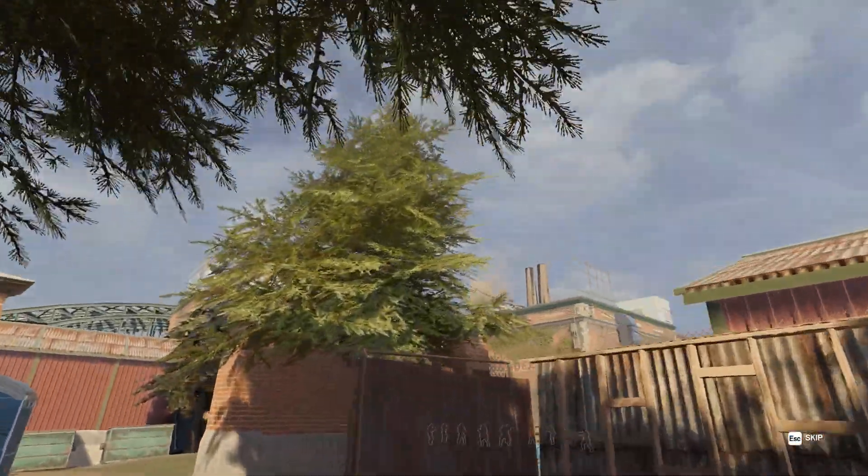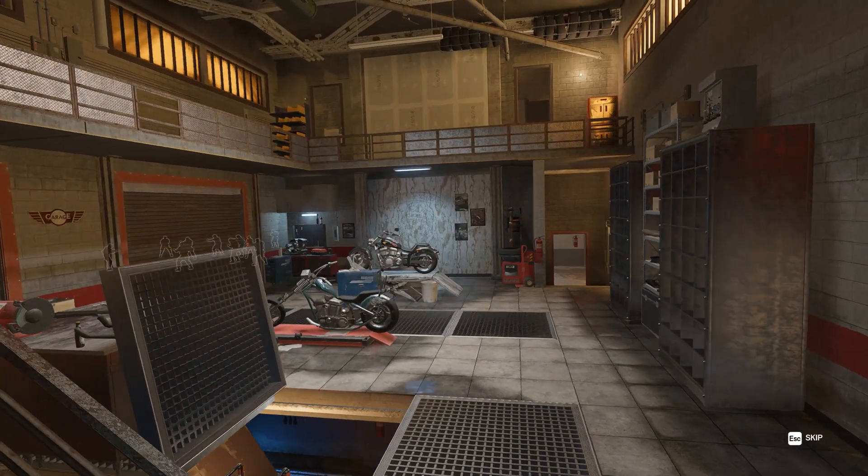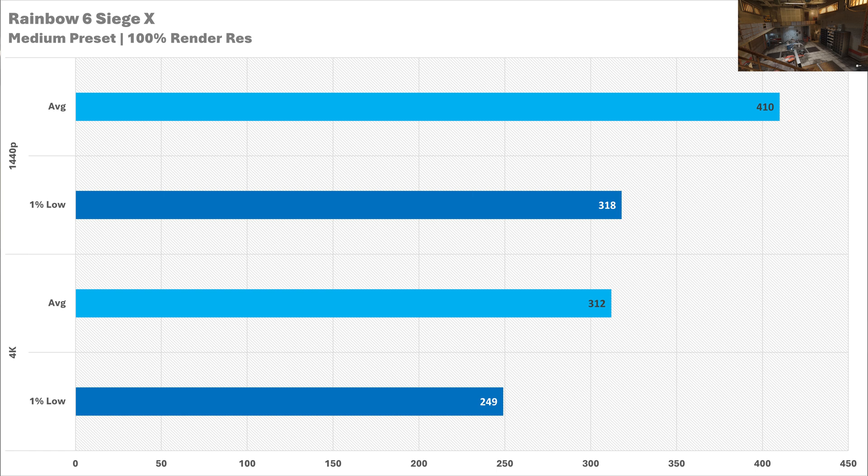Where you won't need to be doing any tweaking is in esports games. At 1440p, you're going to be getting a sublime gaming experience — 410 FPS in Rainbow Six Siege X will do very nicely. The 1% low is also looking buttery smooth. And when we go up to 4K, this trend continues. You're still getting more than 300 FPS on average, and the 1% lows are looking even better here. An absolute W for this GPU.